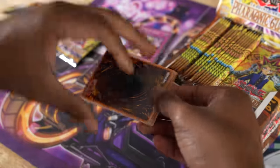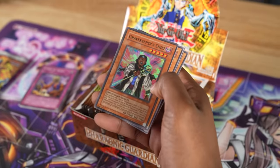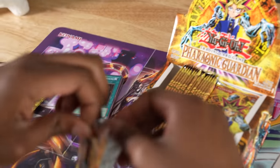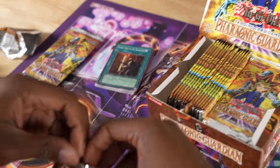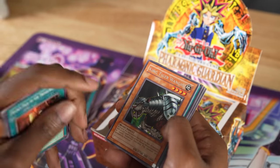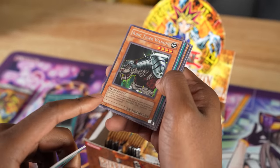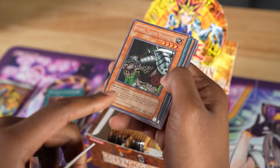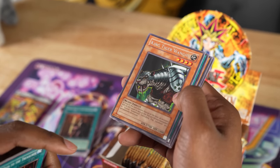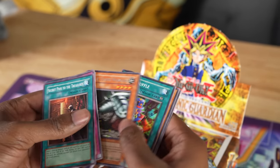Next pack: Trap Dust Shoot — crazy card — Banner of Courage, and Gravekeeper's Chief. Then we get Banner of Courage and King Tiger Wangu. This guy is nuts — as long as it's face-up on the field, all monsters with attack equal to or lower than 1,400, when they're normal or special summoned, get destroyed automatically. You can lock your opponent out of all their weak stuff. This is a great card.